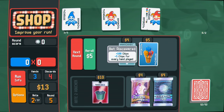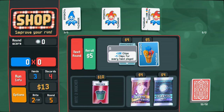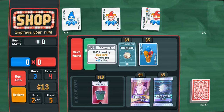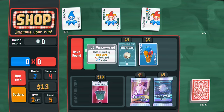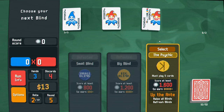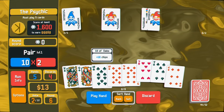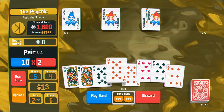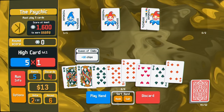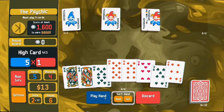This is an interesting joker - an ice cream style where it gives 100 chips at the beginning per round but minus five chips per card played. It's a nice buffer, but I'd rather build up interest. High card is terrible because it means we're kind of throwing away the round. We must play five cards now. I don't like getting rid of high cards - we also have three, four of clubs.